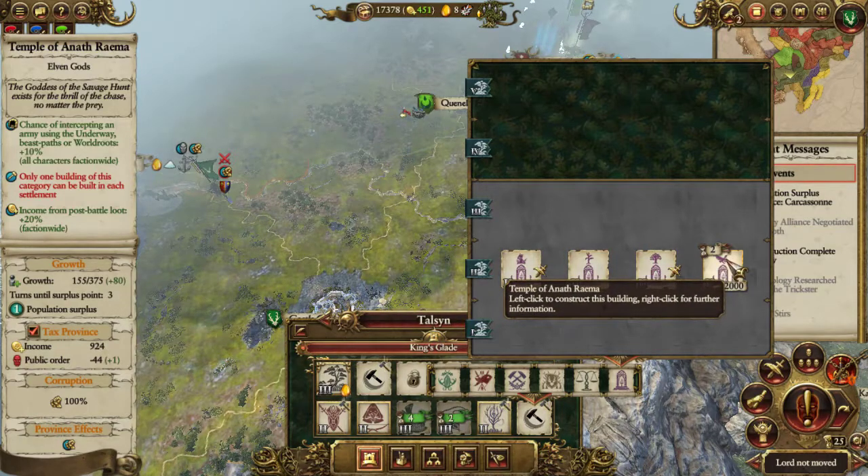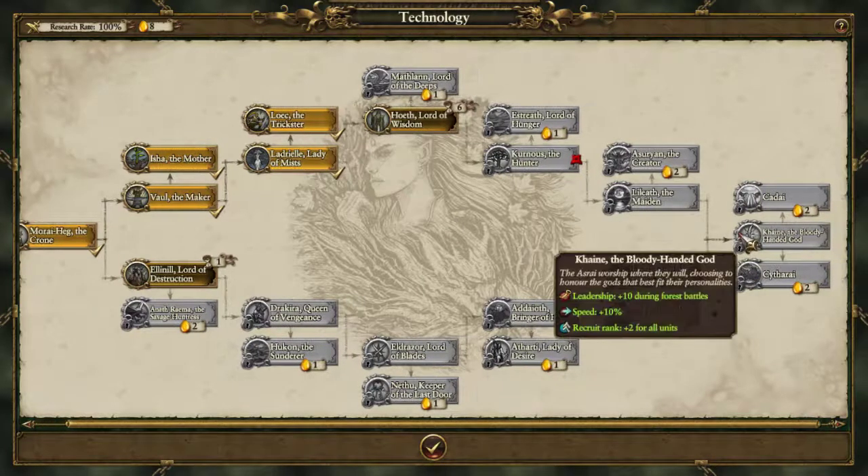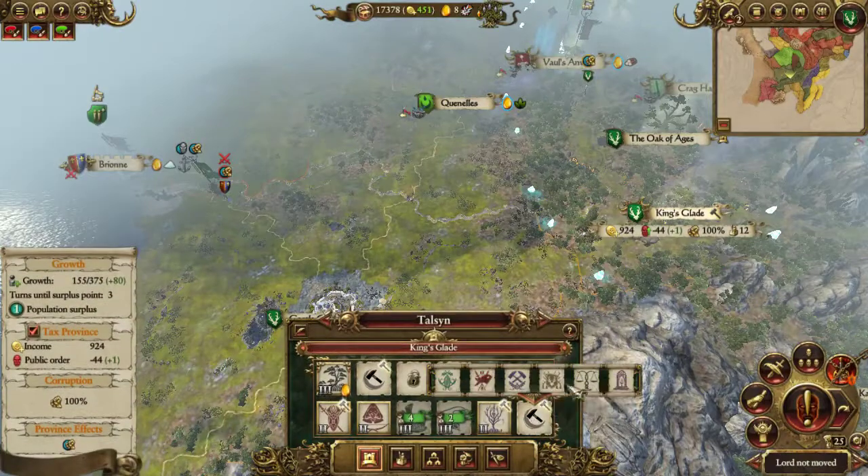I'm getting this - the Temple of Anath Rema, plus 20% post-battle loot. That's good. I'll get it now and then I'll change the Temple for when I want to get my researching.